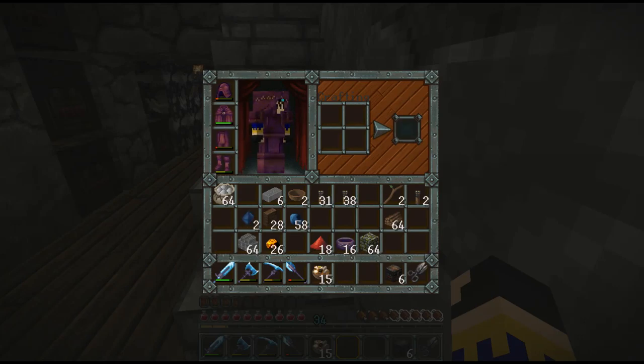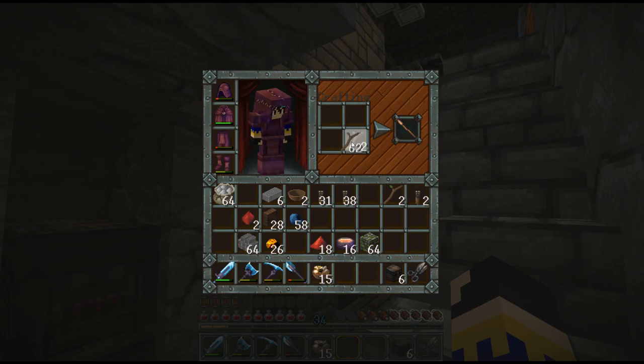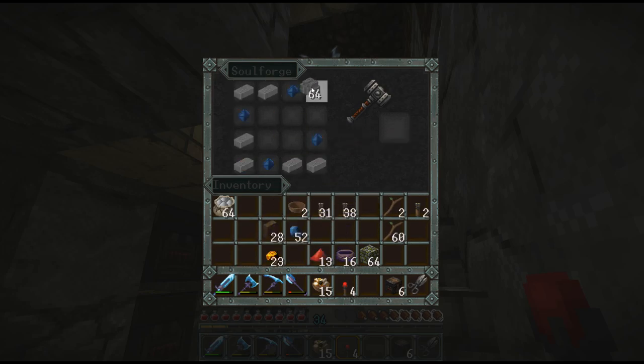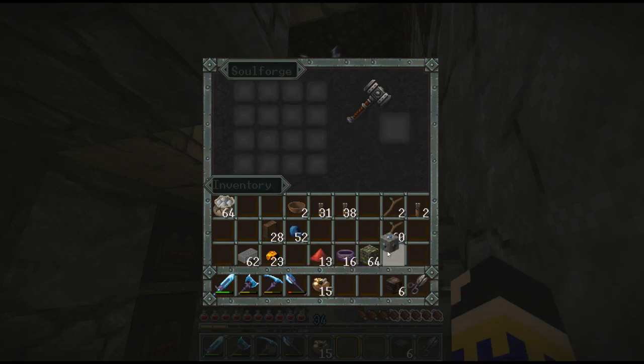Let's double check the buddy block recipe — yep, that's definitely a buddy block. That's the recipe I thought: need four torches. You go around in a circle. Surround it in bricks, and the middle with the redstone torches. Buddy block!